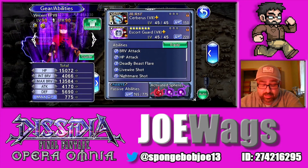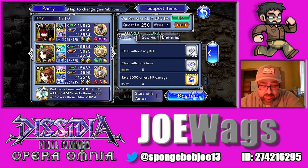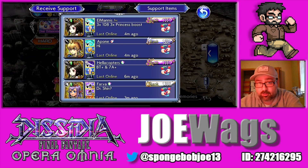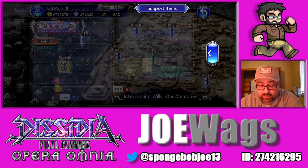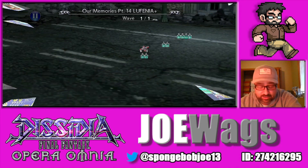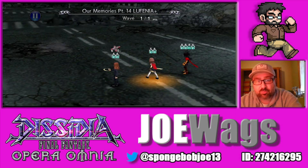So let's go ahead and hop into the showcase and talk about what this character does. I've got my team comp set up. We're going on Irvine's intersecting wheel. We're not going to have any issue here because Vincent is range damage and we're also bringing assist Sisney for extra range damage, so this sphere won't be an issue at all.